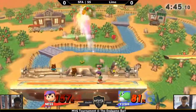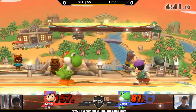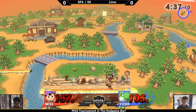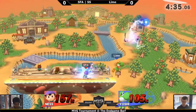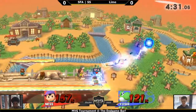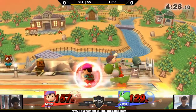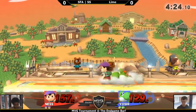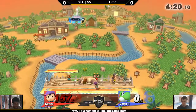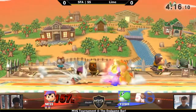He got the reverse hit on the Nair and sent him back off the stage. I feel like unless you're playing a character with a kill throw, your percent doesn't matter that much past kill-throw range. The difference between Ness being at 150 versus 130 — you're gonna die to the same stuff, unless you're playing someone like Ness or ROB with a kill throw. And just like that, Ness is able to hold onto this stock.